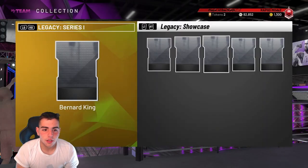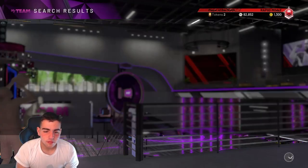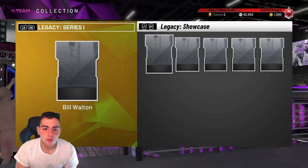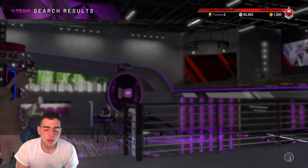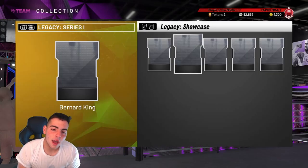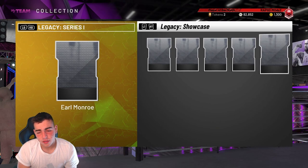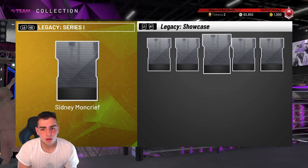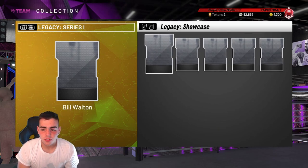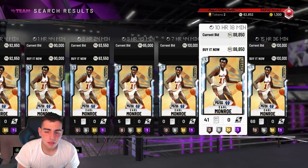We've got the Sidney Moncrief, the George Mikan — you can get 200 tokens. Honestly, this set is trash. If you guys do this set, you're crazy. You've got to drop over 500k to do this set. George Mikan is nice at 93k, but I don't like any of these cards — George Mikan, Bill Walton, Bernard King, Sidney Moncrief, Earl Monroe. George Mikan's small, Sidney Moncrief's small, Bernard King's small, Bill Walton's not good. In my opinion the set is not worth it — it's trash. I hope you enjoyed the market tip video.